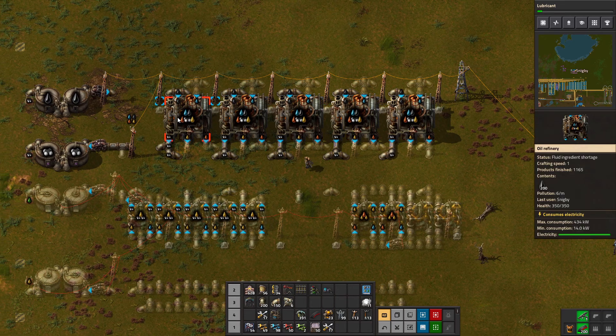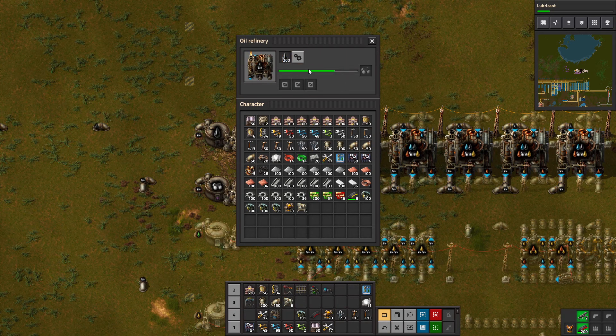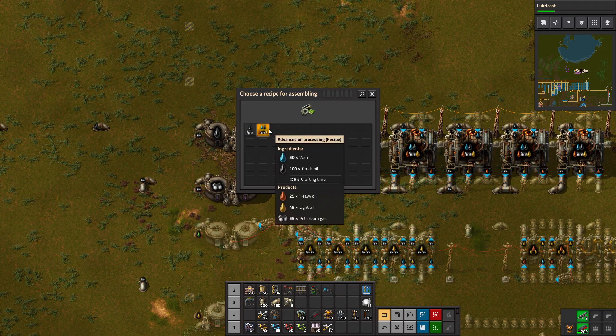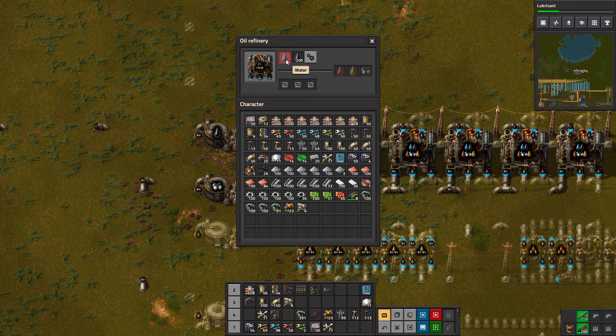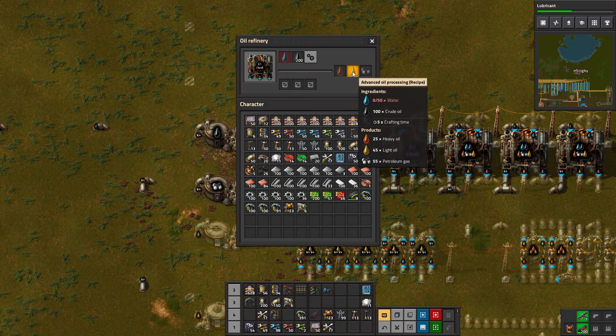We've actually upgraded our processing from basic processing, which was taking 200 crude oil in and putting out 45 petroleum gas out for 100 crude oil in — not really efficient. With the upgrade, we're still taking in 100 crude oil plus 50 water, and now we get 55 petroleum gas, 45 light oil, and 25 heavy oil.